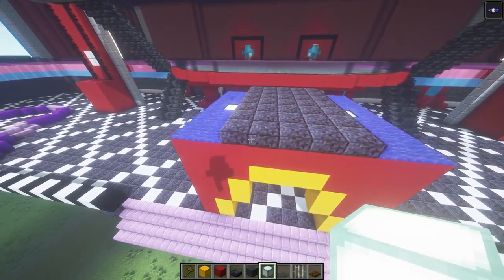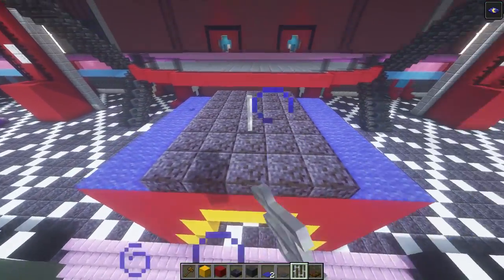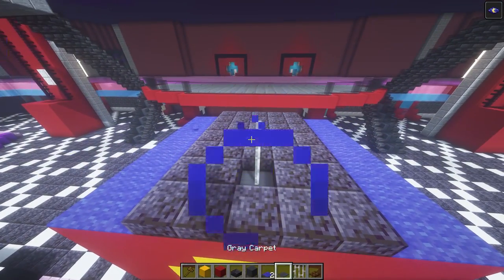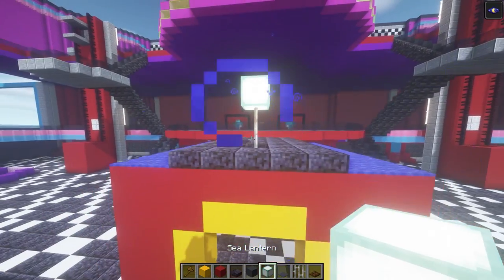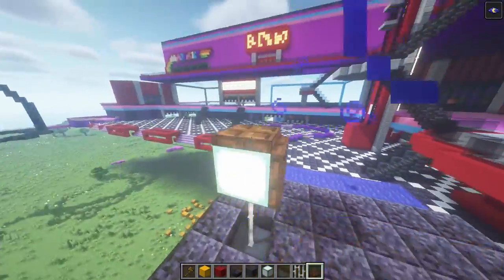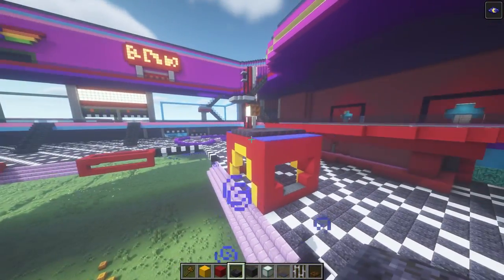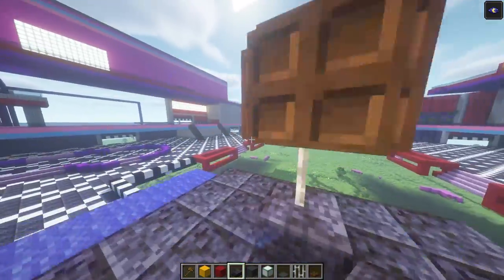Then the top here we're gonna make a little spotlight. So the spotlight — we're gonna go ahead and use one bar. We're gonna place our sea lantern right here, and then go ahead and place our dark oak trapdoors around it so it will end up looking something like that. Or we can have that slab there so it will look floating — something like this. This is the spotlight we're gonna have.